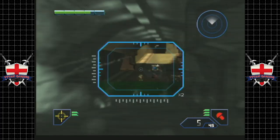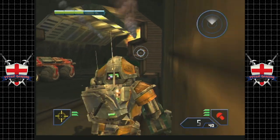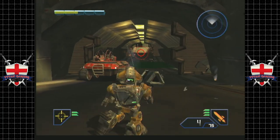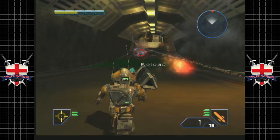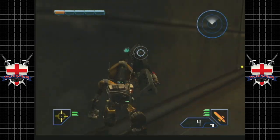Now because that Titan is upgraded and has the mega rocket launcher, that puts us in a little bit of a tight spot, because the sheer damage output of that thing is ridiculous. I'm going to try and pelt him from back here - you don't want to get too close to it.